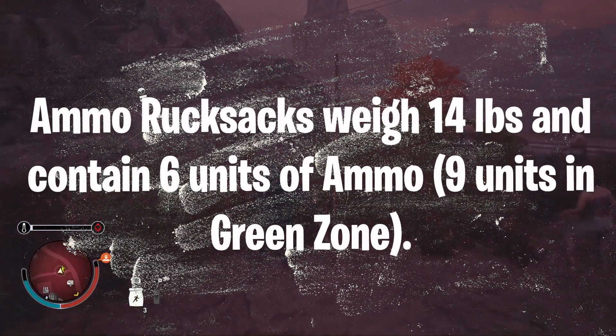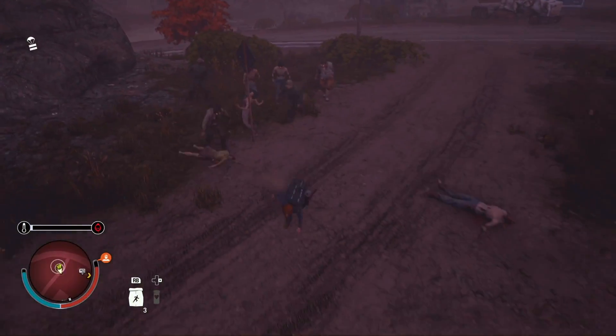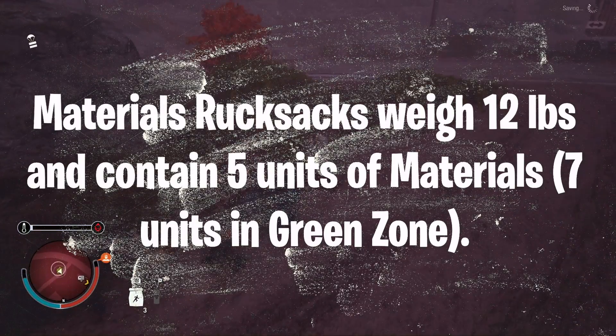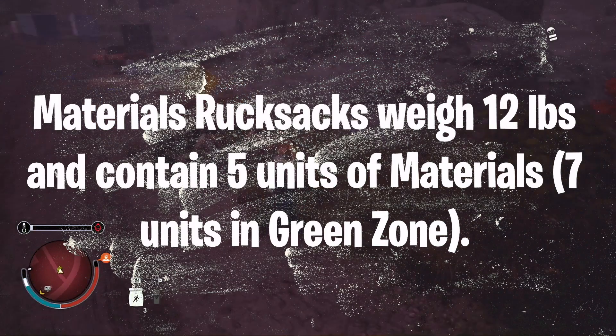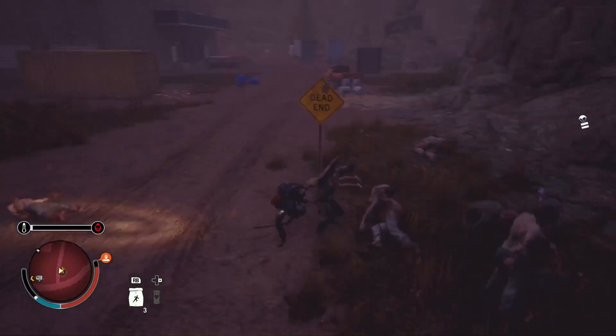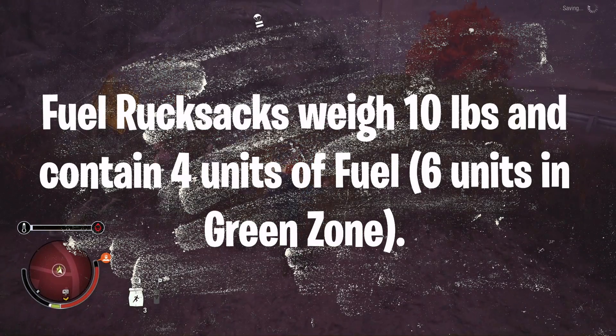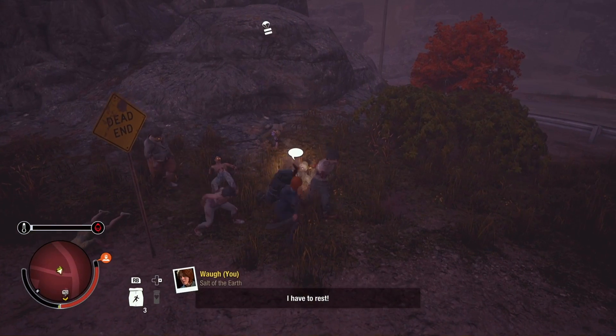Materials rucksacks always weigh 12 pounds and contain five units, or seven units in the green zone. Wrapping things up with fuel rucksacks, which always weigh 10 pounds and contain four units of fuel, or six in the green zone.